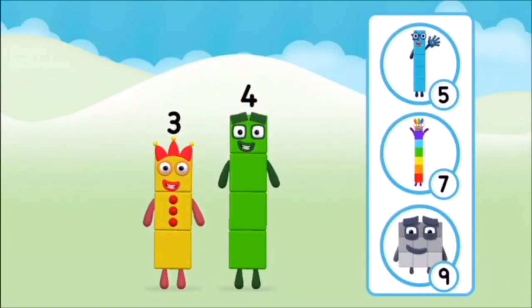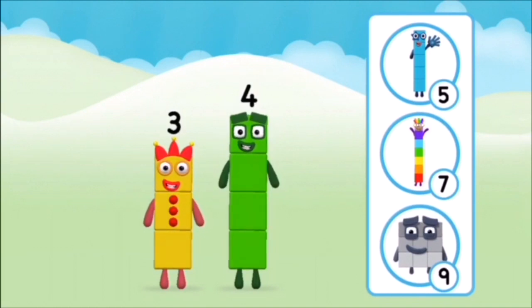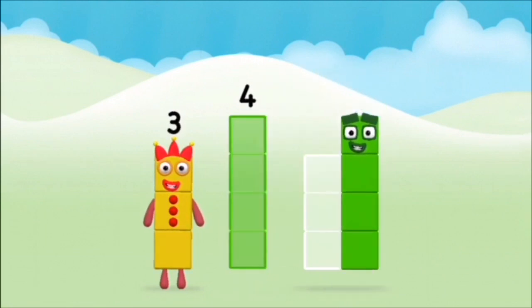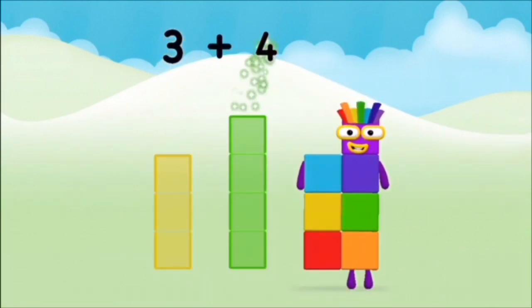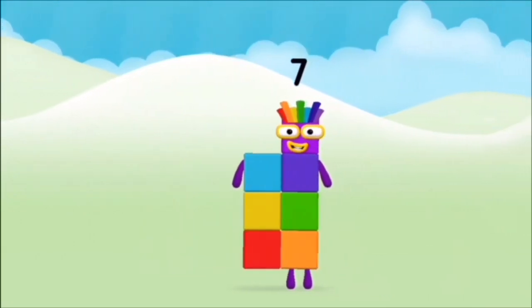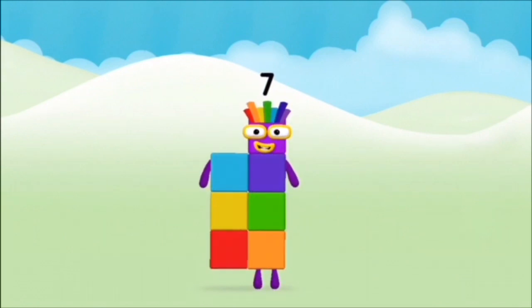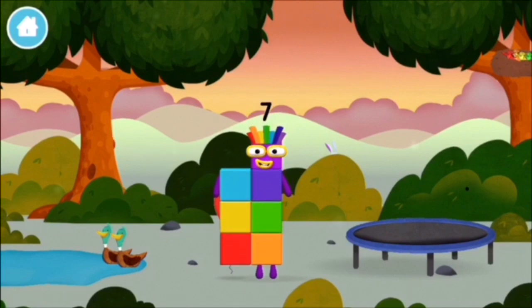Do you know which number block you'll make when you add these two number blocks together? Great! Can you add the number blocks together? Four, three, three plus four equals seven! Congratulations! You made number block seven! You made a new number block.